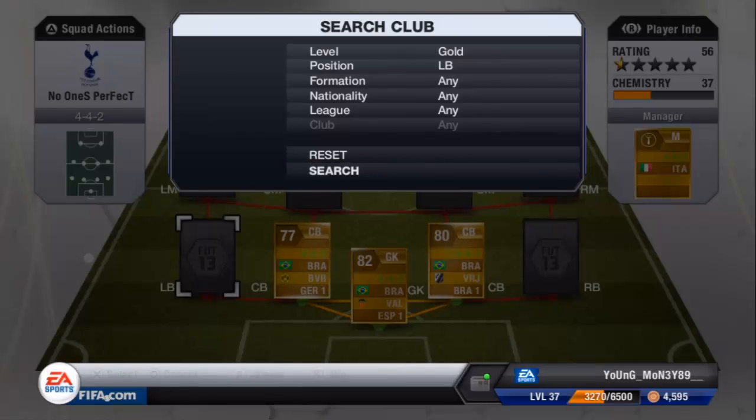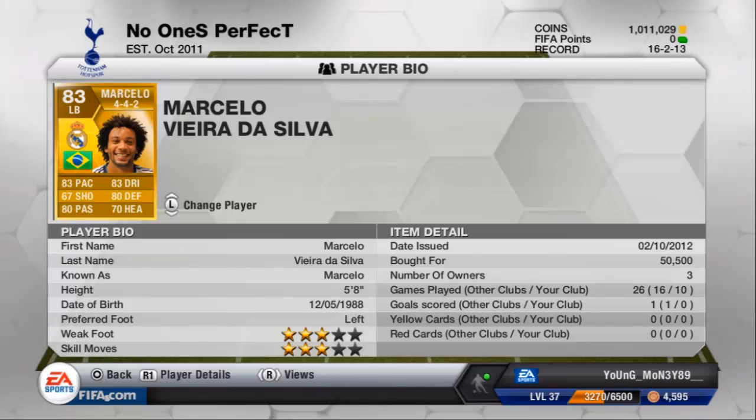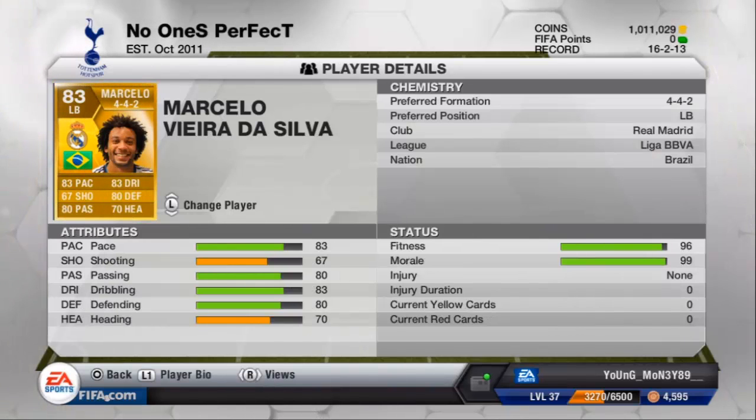Moving on, left back — Marcelo, of course. Who wouldn't have Marcelo at left back? This is my squad and these are the players I think are quite good. Marcelo: 83 pace, 80 passing, 83 dribbling, 80 defending — he's a beast, what else can I say? I would highly recommend him.